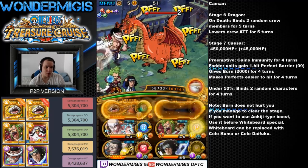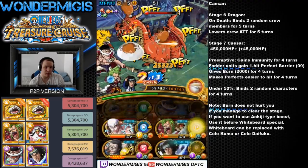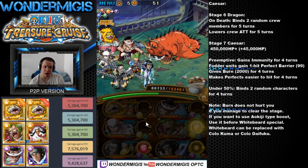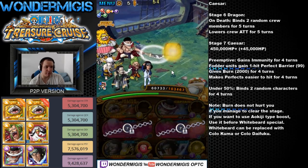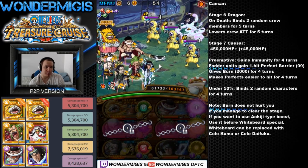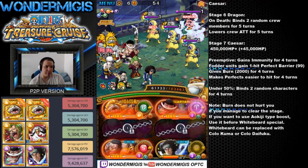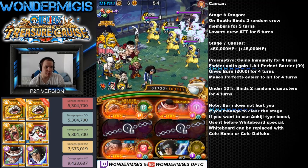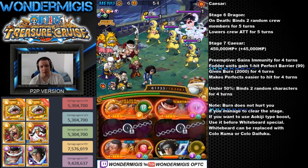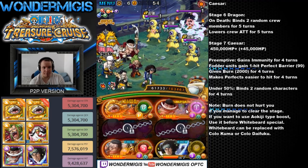Once we enter the actual final stage, Nekomamushi will be able to clear those debuffs with his special. I actually need to stall for 1 turn so that my Whitebeard will be ready. When the dragon dies, he's going to bind us and lower our attack for 5 turns. As his preemptives launch, the attack down is going to lower for 3. Caesar himself doesn't have a perfect barrier, but the fodder units in front of him do, which is why we have Whitebeard — he's going to kill the fodder units and give us an orb boost while boosting his own attack.